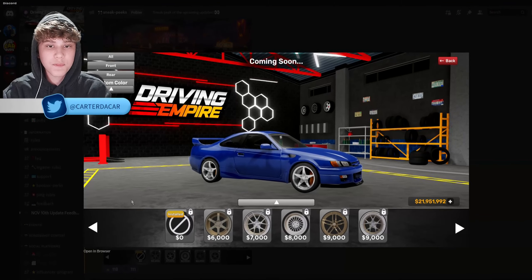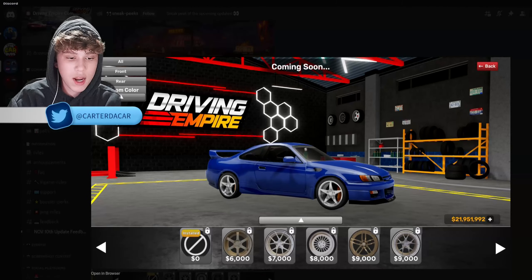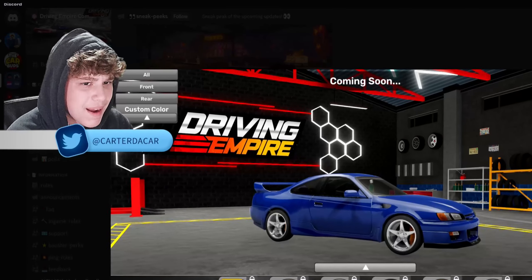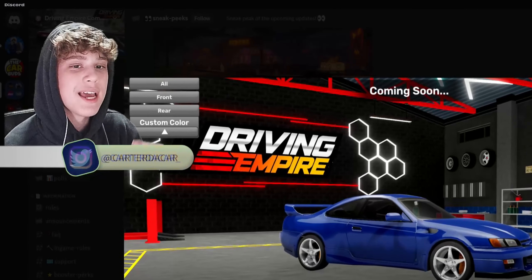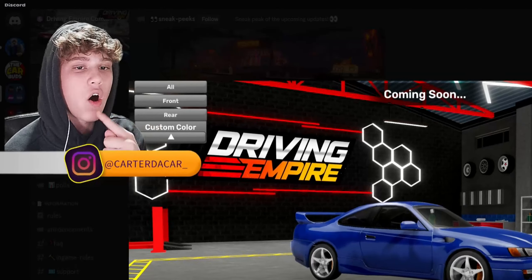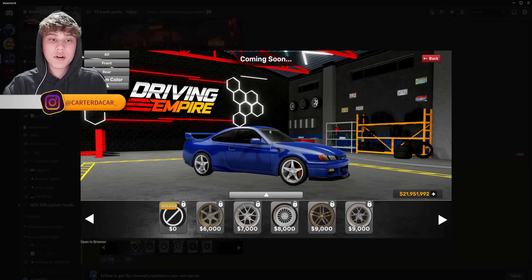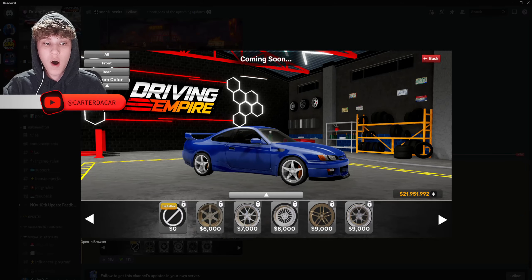But if we take a deeper look, we can start to see how big this update could be, and we don't even know everything that's coming in this update. All we know is there's a big update coming, and this is part of it. Right here, there's a new rim UI — it says all, front, and then rear, and custom color. So basically, you can change all your rims at once, just the front rims, or just the rear rims if you want, and obviously you can still change the color. This is all new UI we've never seen before.